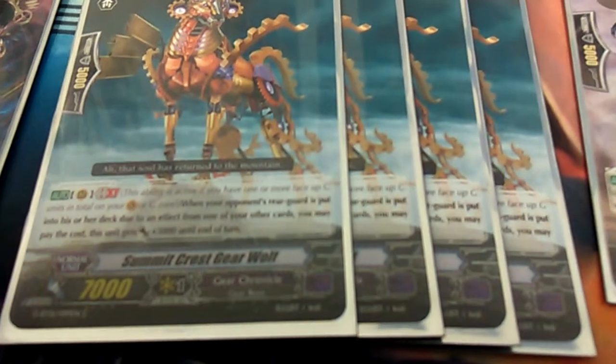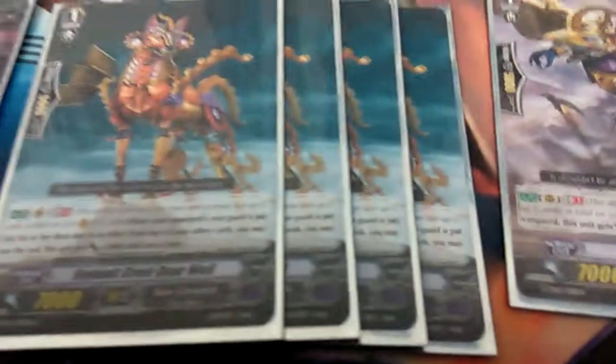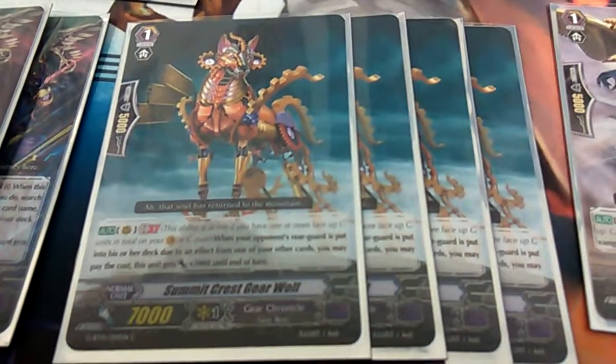Next up is Crest Gear Wolf. He is G-Break 1. Whenever you put something into your opponent's deck, he gains 3k, so he can become massive.